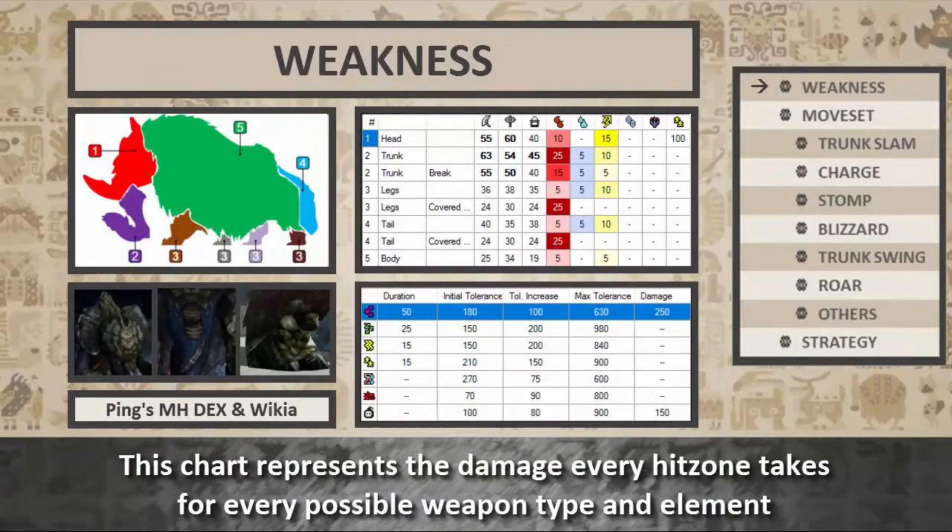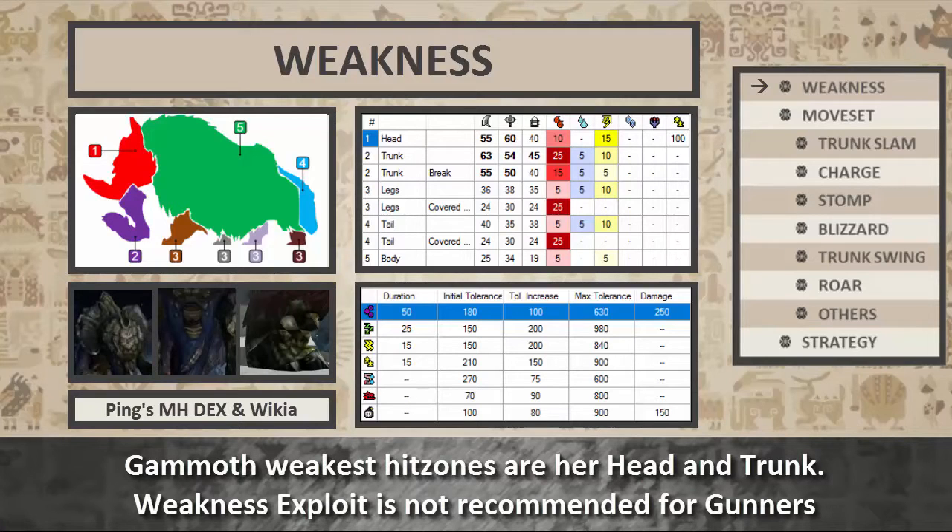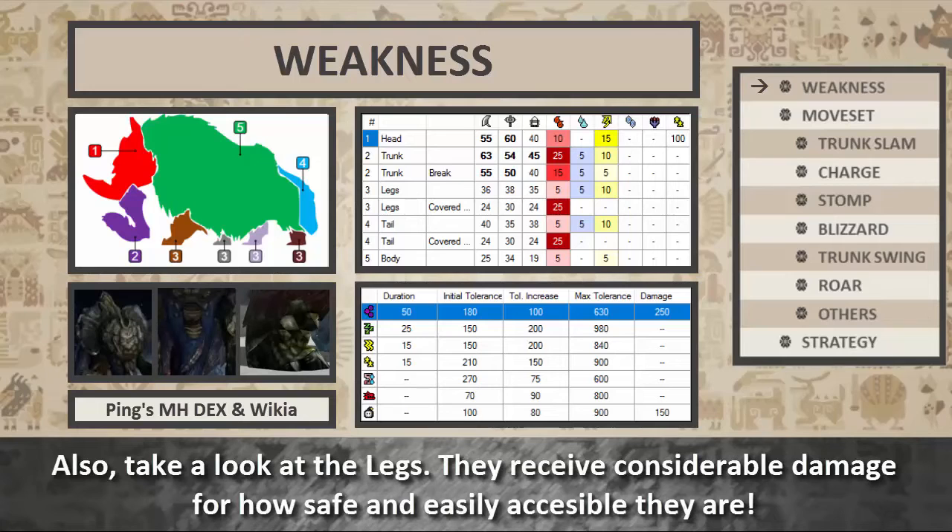This chart represents the damage every hitzone takes for every possible weapon type and element. Try to aim for the parts with higher modifiers. Gamoth's weakest hitzones are her head and trunk. Weakness Exploit is not recommended for Gunners though, as it will only work on the trunk and only until it's broken. Also, take a look at the legs — they receive considerable damage for how safe and easily accessible they are.